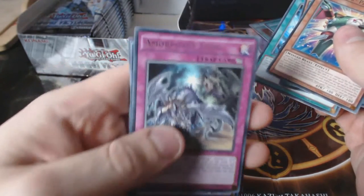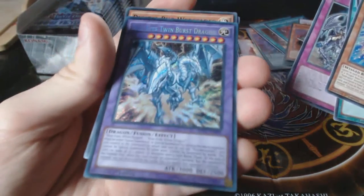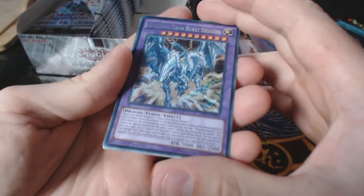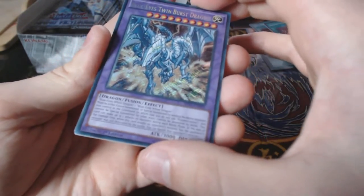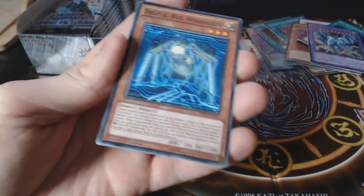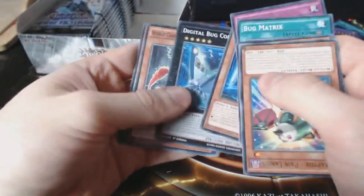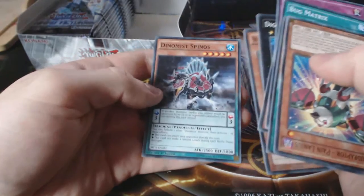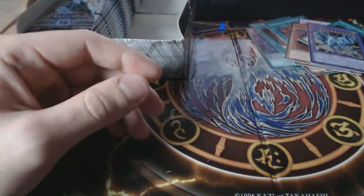Amorphage Lysis... oh baby! Blue-Eyes Twin Burst Dragon for the secret — oh baby, sweet, love it! That is so good — awesome! A flash from the past, love to see Blue-Eyes. Digital Bug Websoldier, Digital Bug Corebadge, and World Chalice Guardragon — I'm not cracking that champion of the world joke. Okay guys, so we're now on to the left side of the box. We've got one secret — cannot complain.